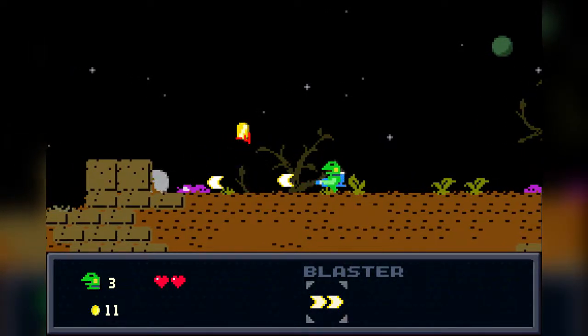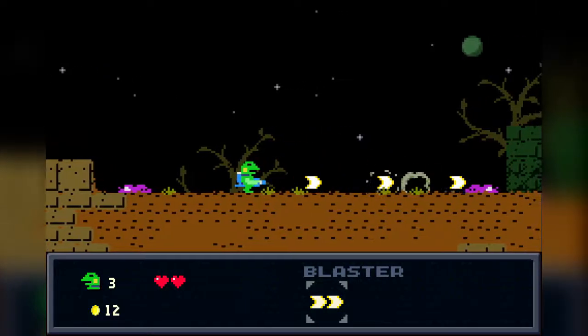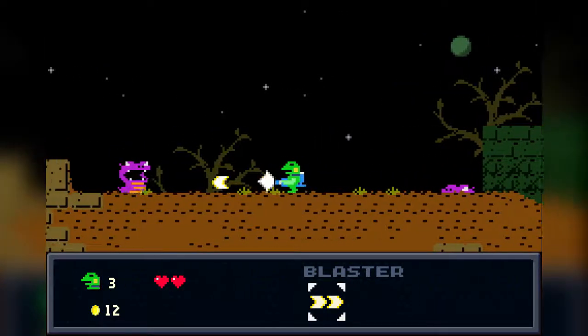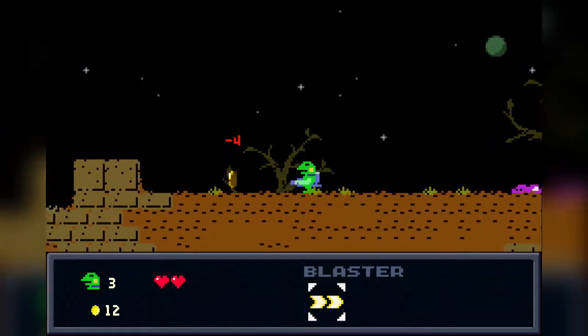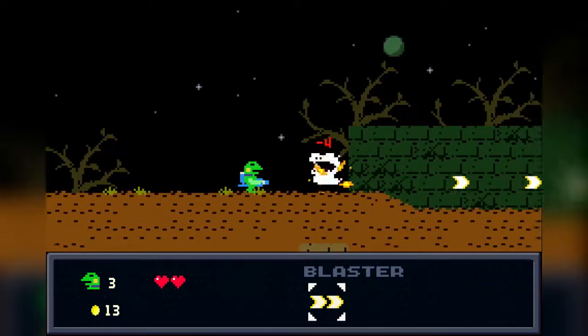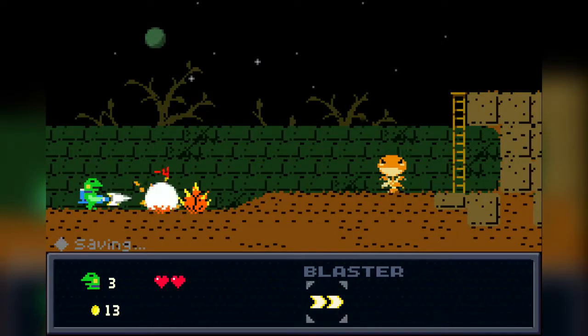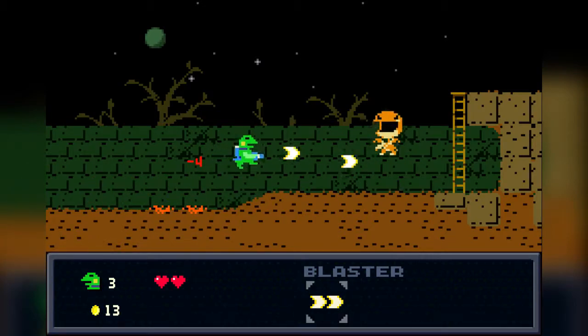It seems a lot better to just jump over it. Let's get some coins right here. I could go back to the upgrade store in order to get that additional heart, but I think I'll just wait until I get to the next area. Not really too much of a challenge right now — I mean, am I really expecting that much of a challenge from the first stage? Let's be fair here.